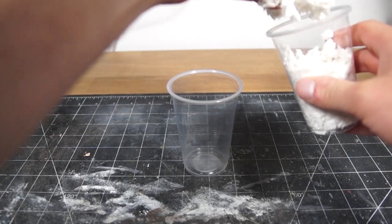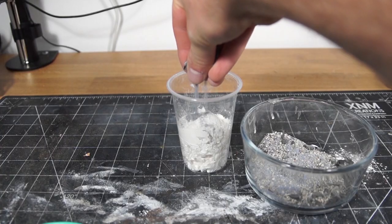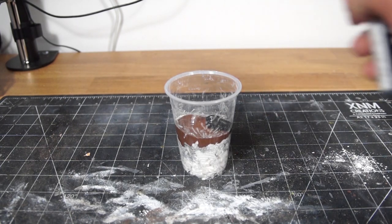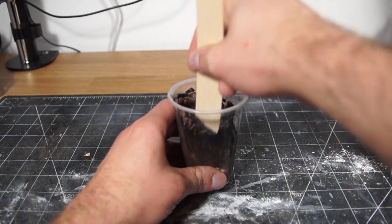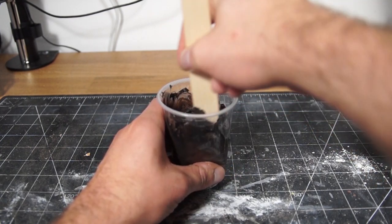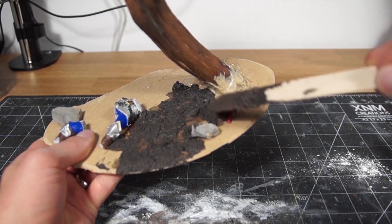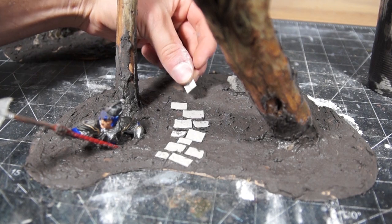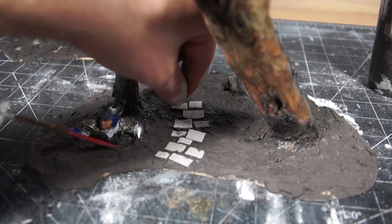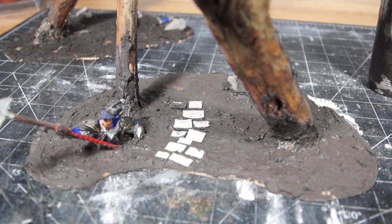I decided to go with a bit of homemade modeling compound. For this, I used some torn up toilet paper, some plaster powder, a bit of sand, and finally some paint, before adding just enough water to make it spreadable. The idea here is that without too much moisture, this shouldn't warp as much — but we'll get back to that. For now, all I did was spread it out over the base, getting a little bit onto the trees themselves and the rocks to really tie it all together. And while this was still wet, I took some bricks I made out of egg carton and stuck them in to act as paths and roads, like the dwarves were following.